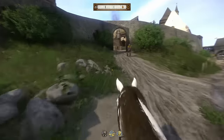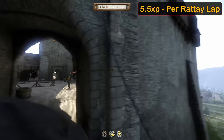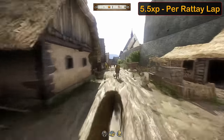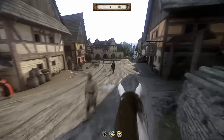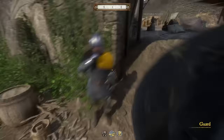There's only one way to level horsemanship: riding on a horse. For testing, I created the Ratai loop and ran the course at 3 different speeds — trot, canter, and gallop. The XP was the same each time, 5.5 XP per lap. I even tried combat while mounted, but it didn't grant any XP unfortunately. There's no way to power level this one, just make sure you ride everywhere you can at the fastest speed since XP is based on distance, not the time in saddle.